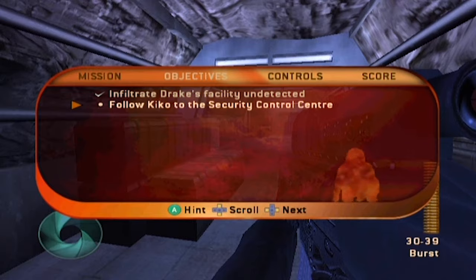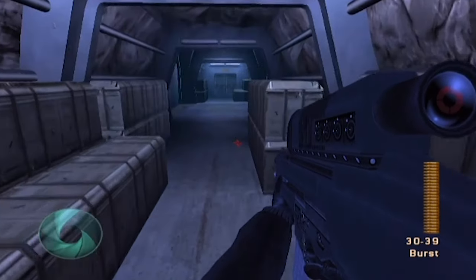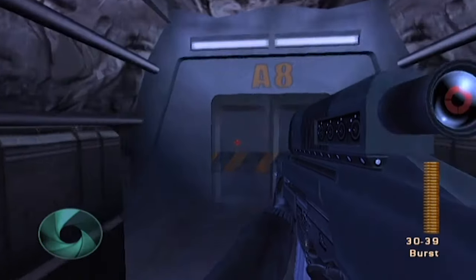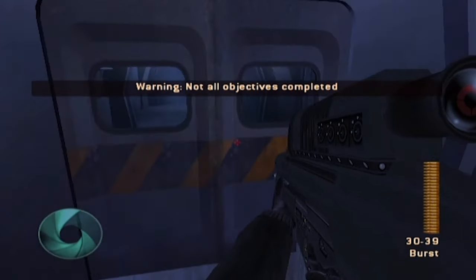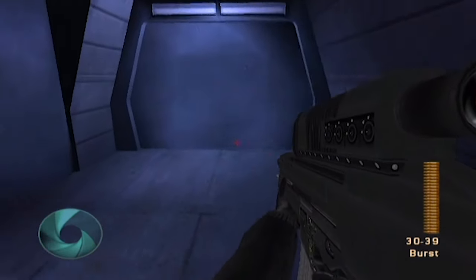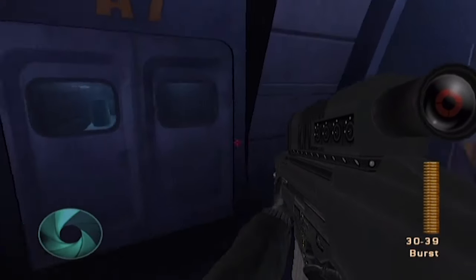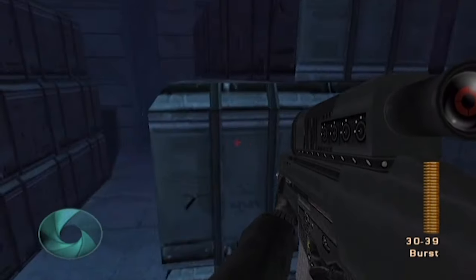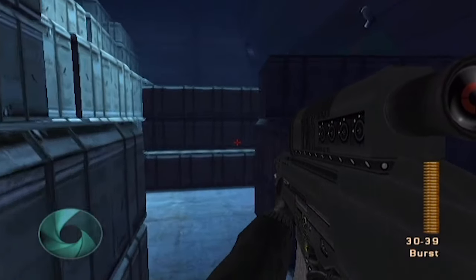What did it say on objectives? Follow Kiko - okay, that doesn't actually help. Clearly can't go that way yet, let's try this way. That's a hard no on that way, so I guess the only way is... There's something this way. These cameras are all effectively disabled because we fucked up the security centre. So, you know, that's something.